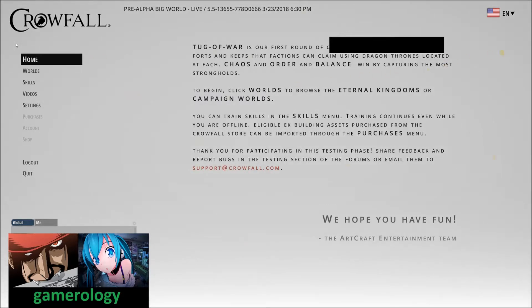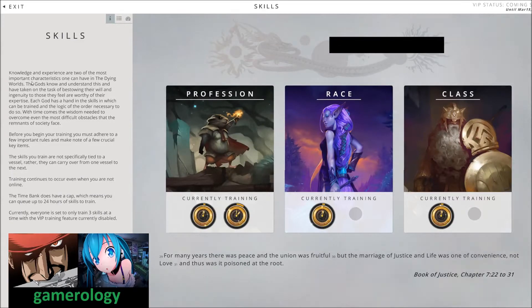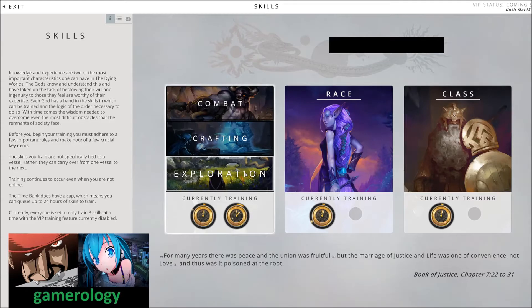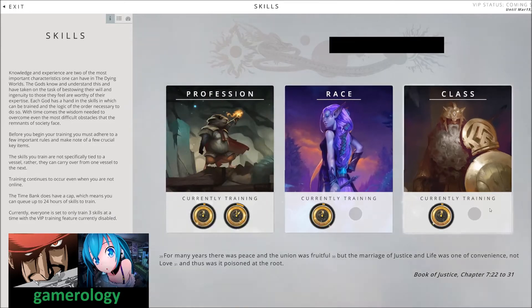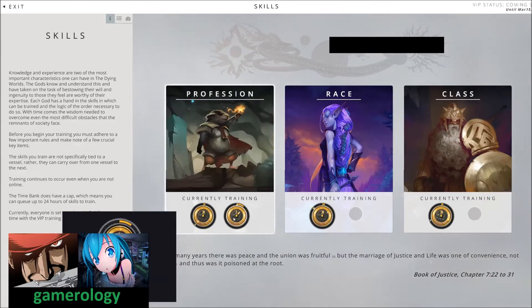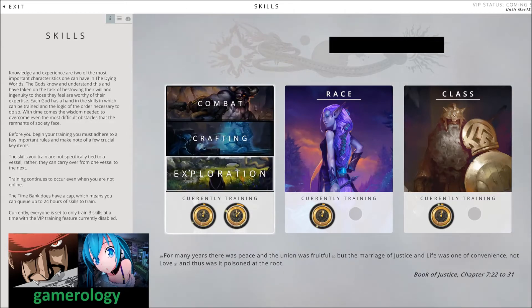If you do not have any items, you could go to the world environment, but before doing that I would recommend going to your skills and professions first and selecting what you want to do. You either want to go full combat, crafting, or exploring. If you have VIP, you might get an extra slot to train. If you do not, you only have one, so keep that in mind — VIP will allow you to train both at the same time.